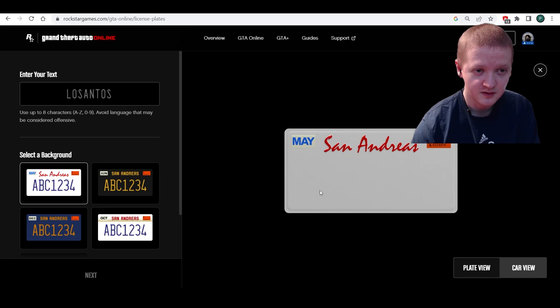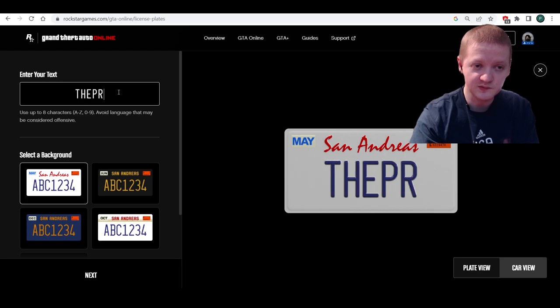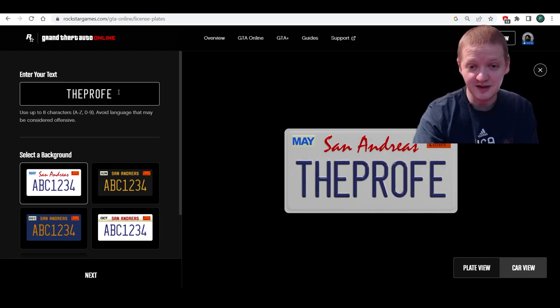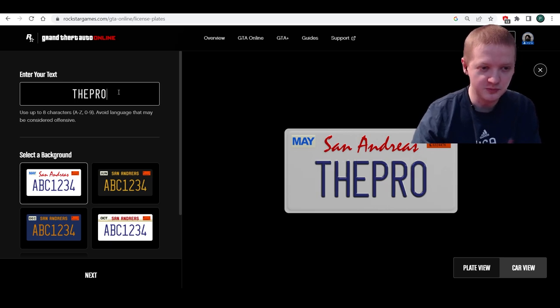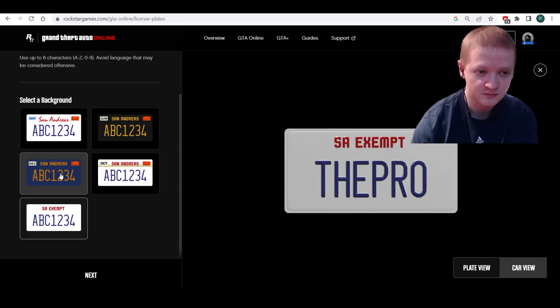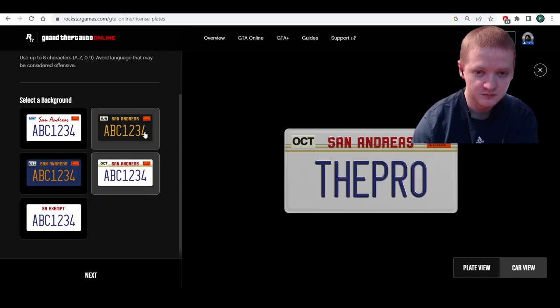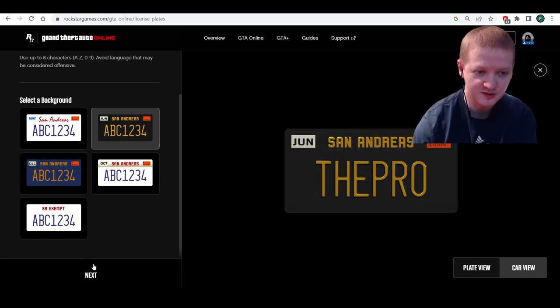New order, let's try this. So we gotta enter our text right here. Obviously 'Professional' isn't gonna fit, so we'll just do 'PRO'. We'll do that background — I think the black one looks the best, right?